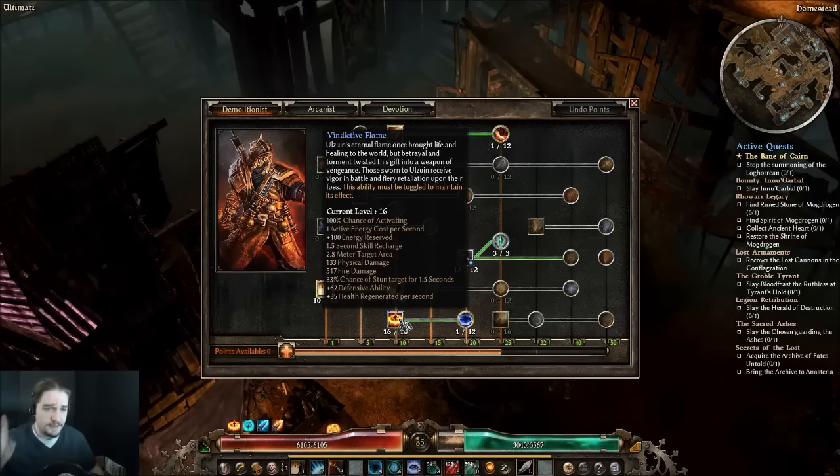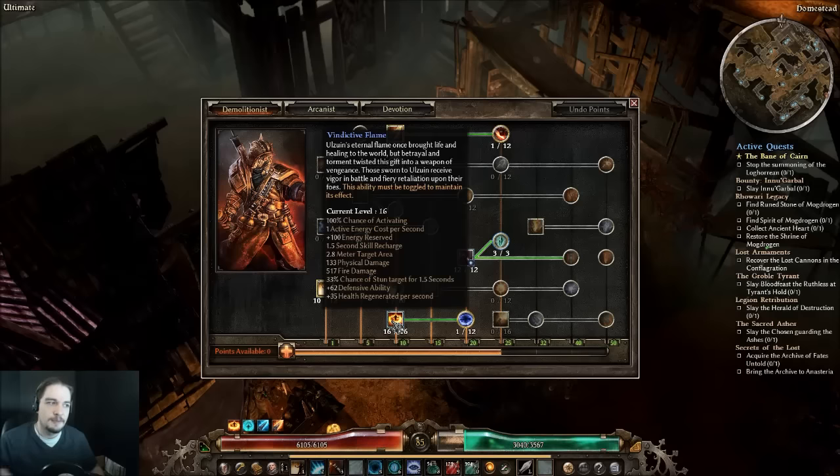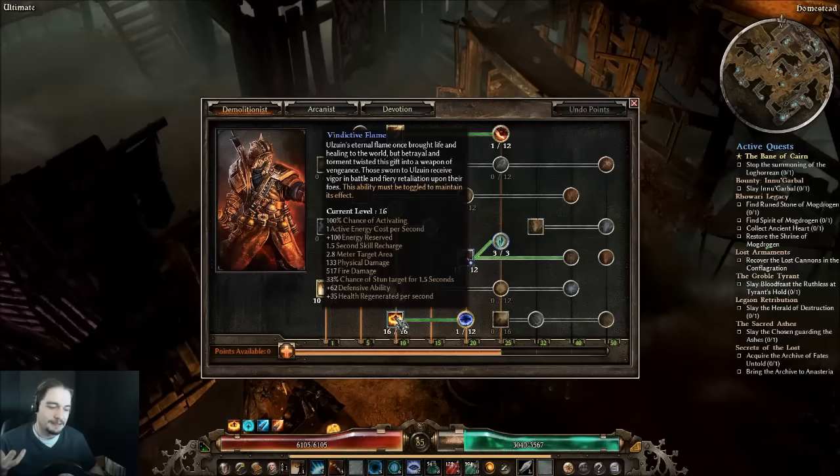I have Vindictive Flame maxed out, and I'm going to test in my own time whether Vindictive Flame or Temper is a better defensive option. Temper gives you a lot of armor; Vindictive Flame gives you a lot of Defensive Ability. I'm on the fence about which is ultimately better for the character. I'll play around with it in the future — I'm just running this because it's been working, and respec is expensive for my character right now.